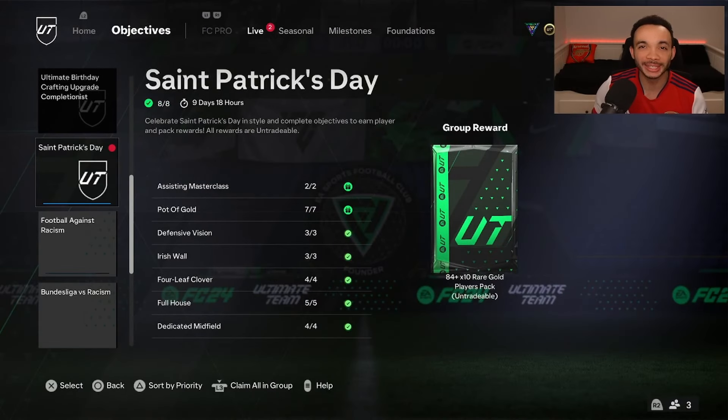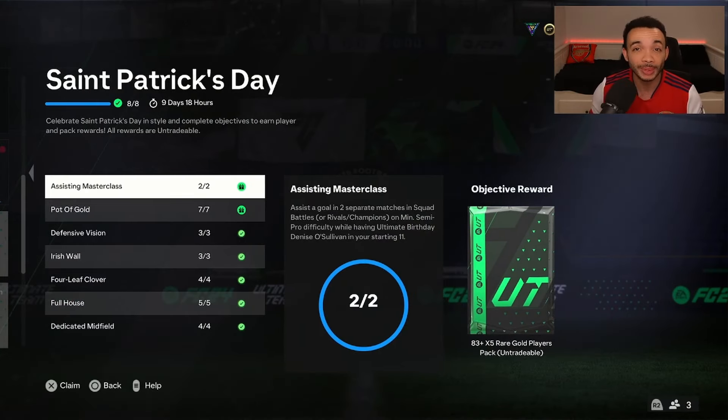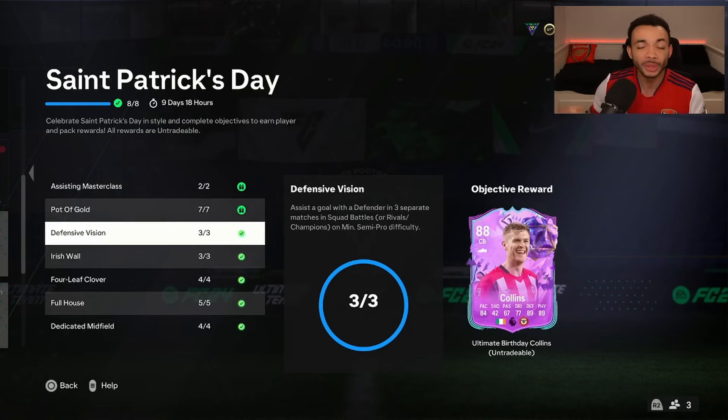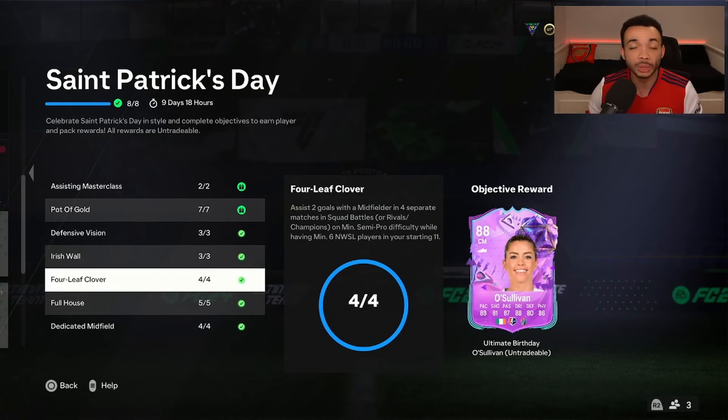If you haven't completed a St. Patrick's Day objective in FC24 Ultimate Team, what are you waiting for? You get some pretty good packs in return, including an 84 plus times 10, 83 plus times 5, and 83 plus times 10. We're going to open those at the end of the video. You get a few other packs as well, but you get some nice players, including 88 centre-back Collins with 84 pace, 89 defending and physicals, Premier League links too. You also get O'Sullivan, a 5-star skill centre midfielder Hulikgang.